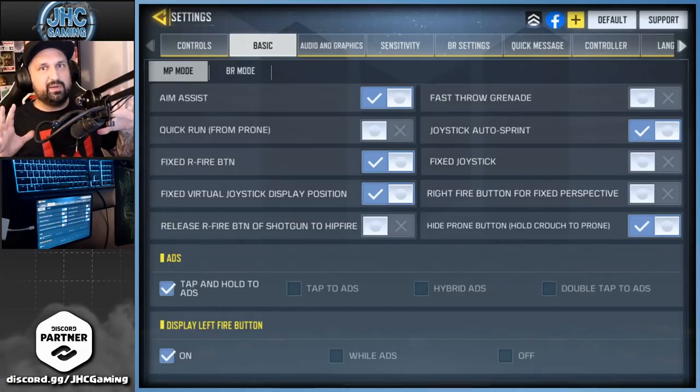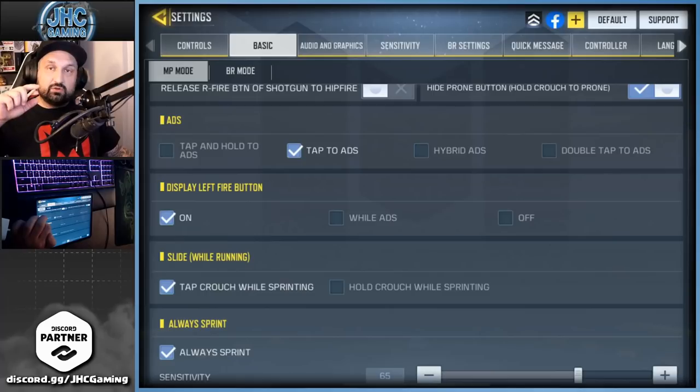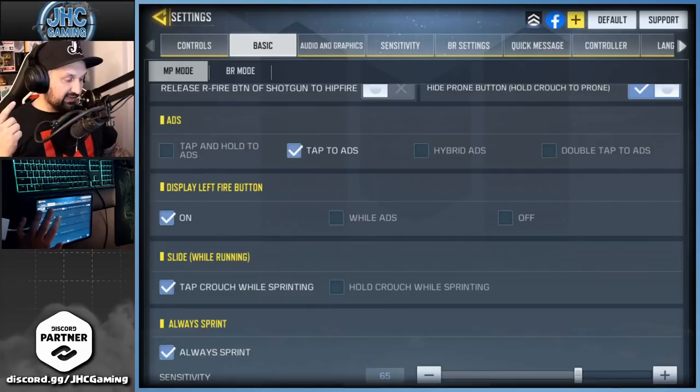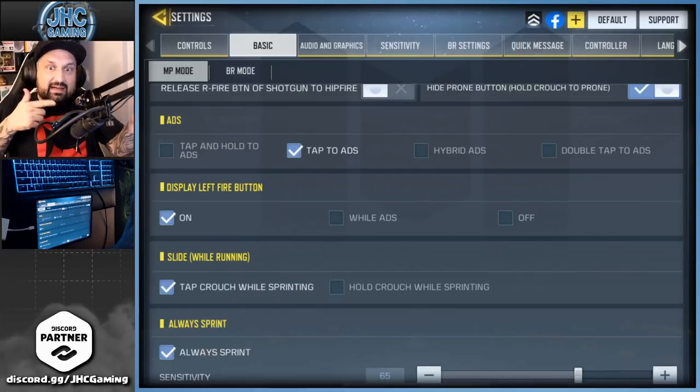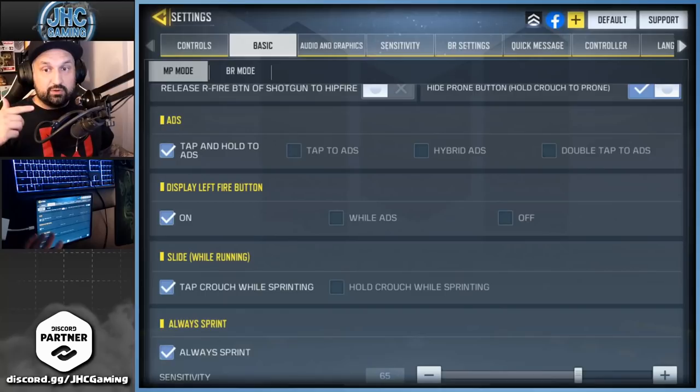Especially if you're on tablet, you have a lot of space on your screen and I think it's the way to go. Tap and hold to ADS is also something I changed like two weeks ago and it's gonna make a huge difference in the long run. I used to have tap to ADS — as soon as I tapped the aim button it would aim down sight and stay like that. Now I use tap and hold so I never get stuck in ADS anymore. If you forget to unclick, you'd get stuck and die because of that.